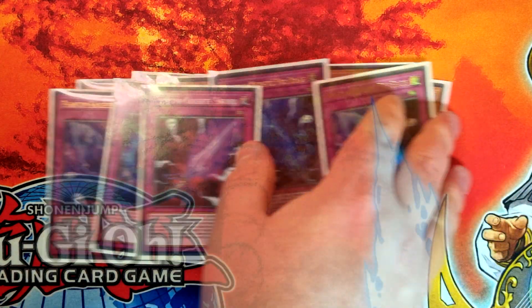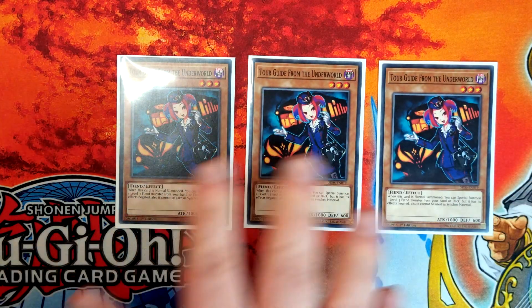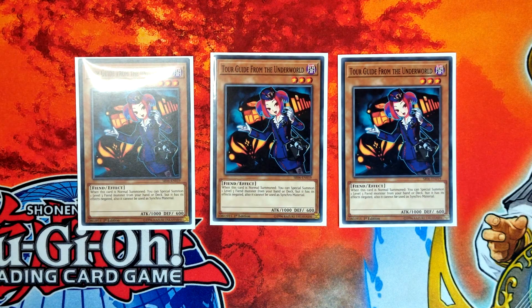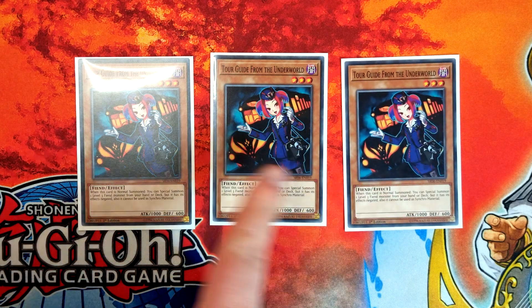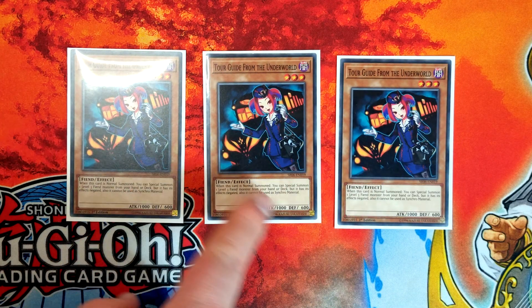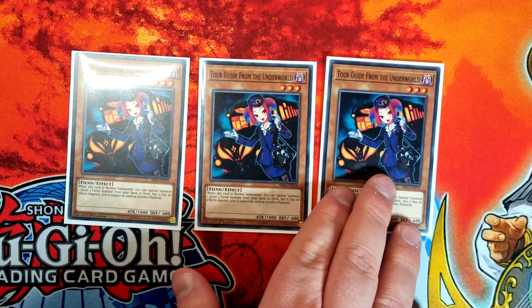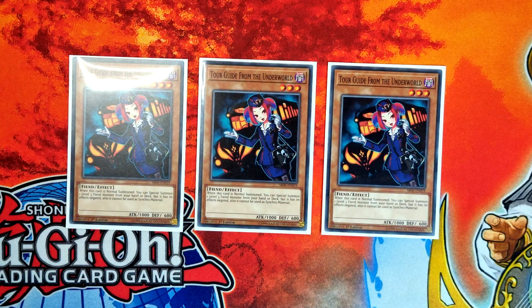Next up we've got triple Tour Guide from the Underworld. Triple Tour Guide is absolutely something you kind of have to play at the moment. It's a weird one in that it comes up, but more often than not I go for other cards for the normal summon, because a lot of the time if this gets hit your combo ends unless you've got another extender. I play slightly fewer extenders than most builds, that's probably why. But if you're maxing out on them this is absolutely fine — it's obviously insane when it goes off, it's a one-card combo. When the Brave stuff comes out we won't play it anymore, but until then we're going to.